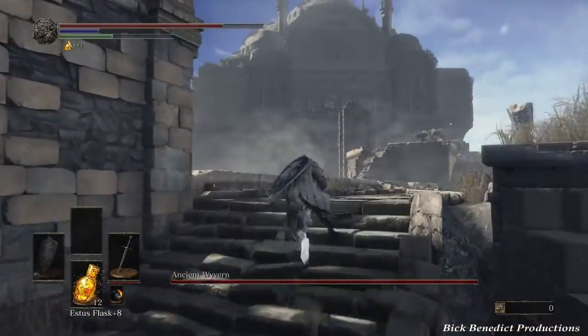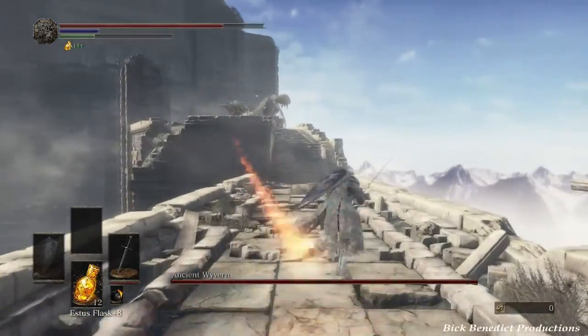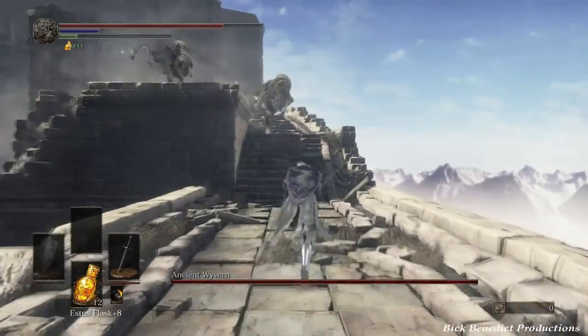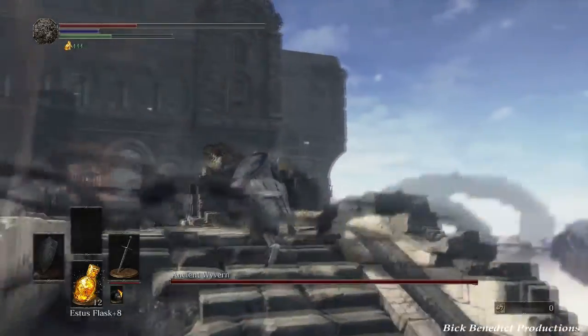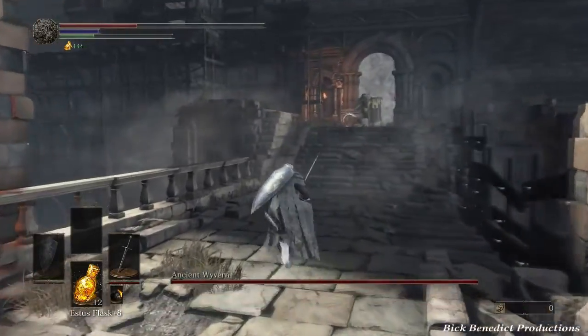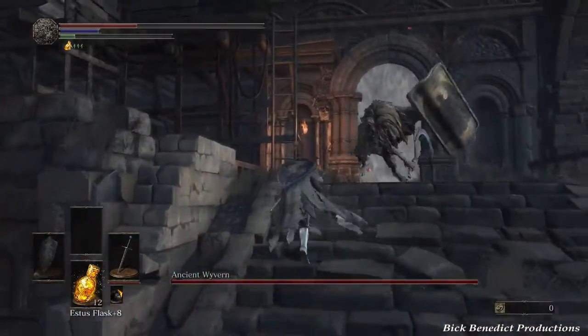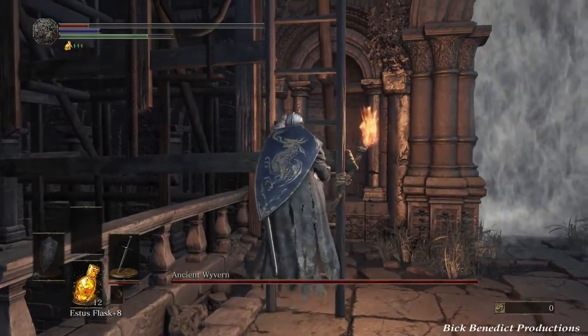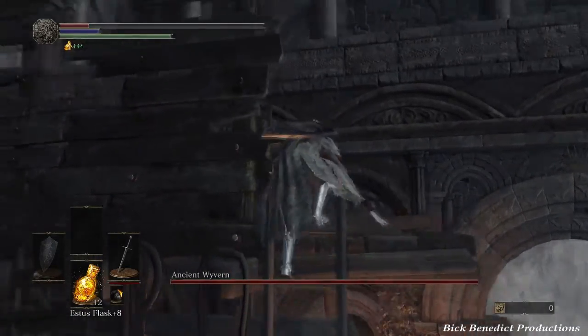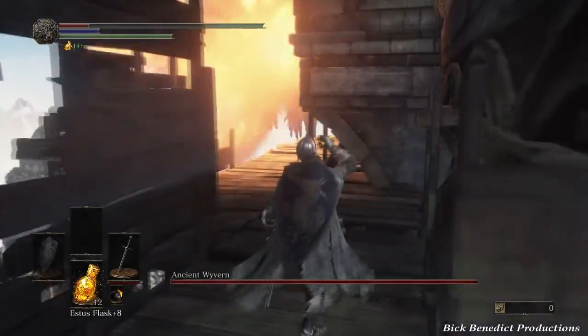So before you fall on top of him, make sure he's just right below you as much as you can confirm it. And this guy standing by the ladder — you might need to bait him away from the ladder a little bit. But once you get up here, you're pretty much free and clear. Just watch out for the flames here.